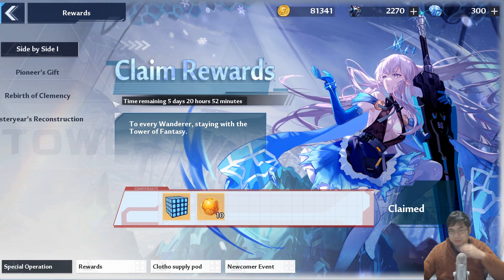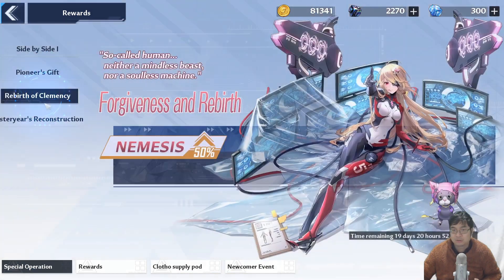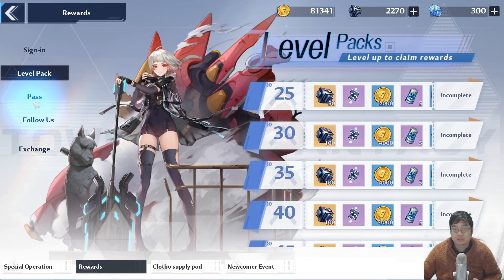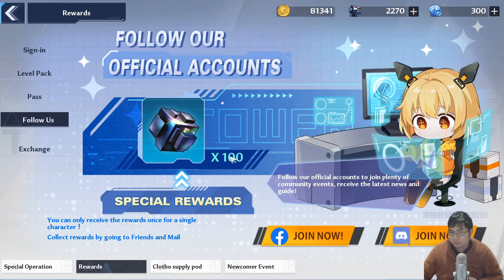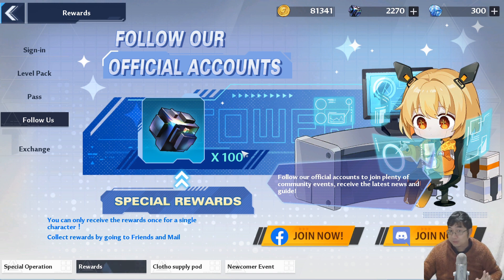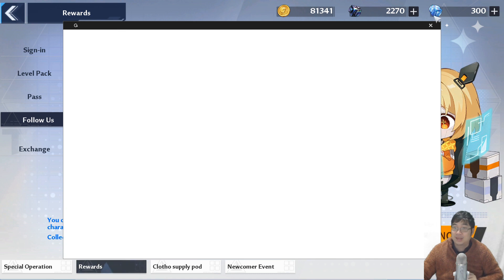For the other ways to get dark crystals — as with similar free-to-play games, go to all the icons and click them; they should give you some rewards. For example, the followers section: once you click onto it and press the buttons, you'll usually get 100 dark crystals in the mail. It's quite simple.